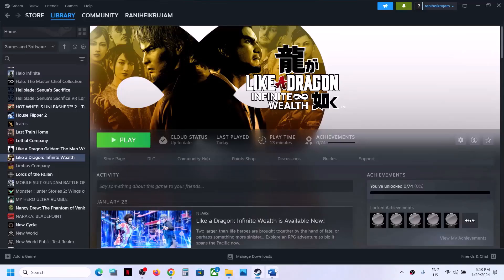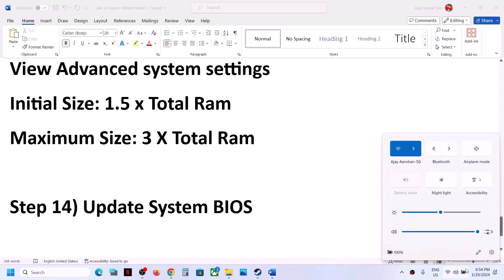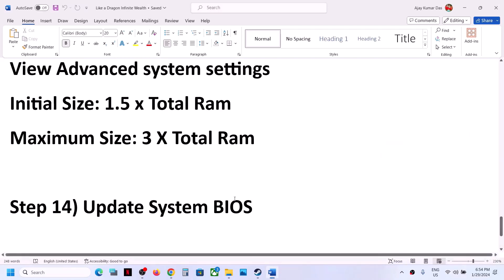The next step is to update the system BIOS. Go to your system manufacturer's website — Dell, Lenovo, HP, etc. — select your model number, find the latest BIOS update available, and install it. For laptops, make sure the battery is above 10% and the AC adapter is connected before updating. During the BIOS update, your system will restart — do not unplug the power cable. After the BIOS update, log into the computer and launch the game.